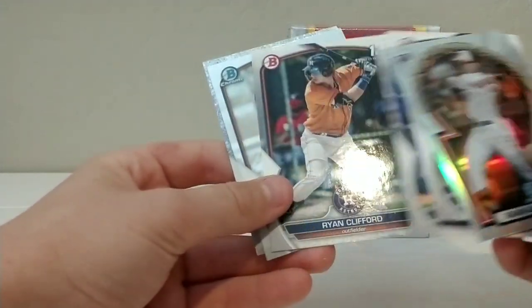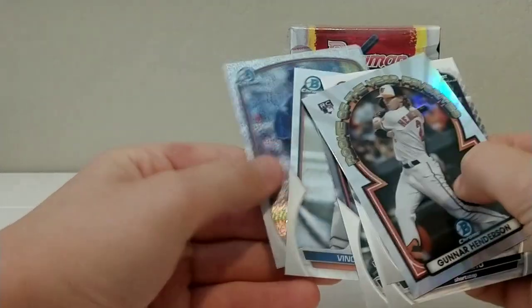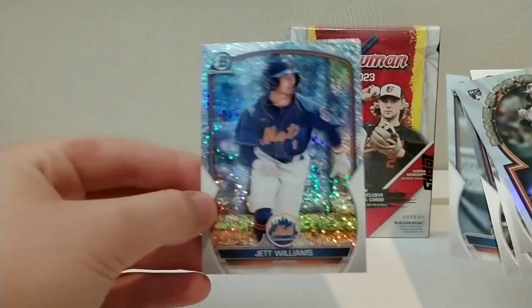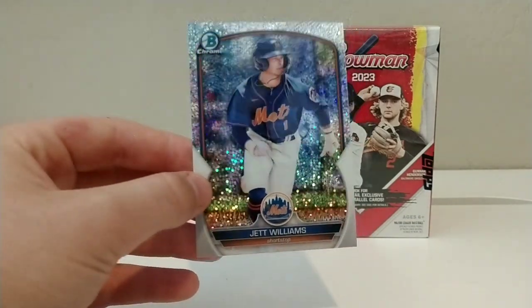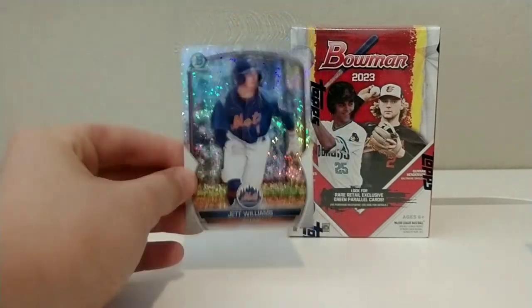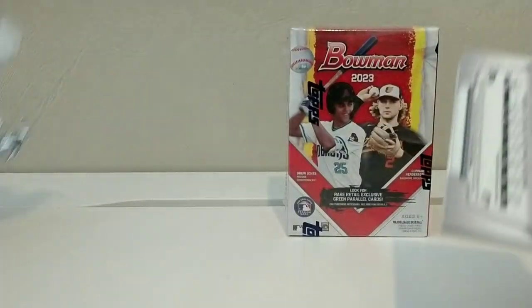Juan Brito. Ryan Clifford. Vincent Perrozo — first Bowman. And we got a numbered Jet Williams out of 299! Look at this sparkle here — that is sick. We got a nice first pack mojo. It's like a diamond parallel. It's his first Bowman card. Nice first pack magic right there. Good start to the day, good start to the video.